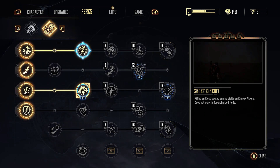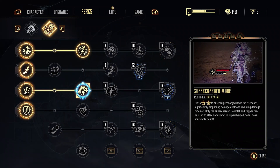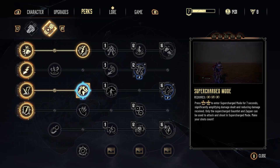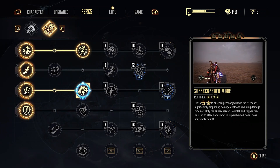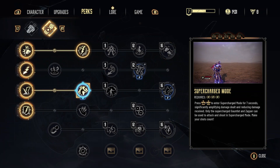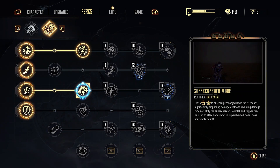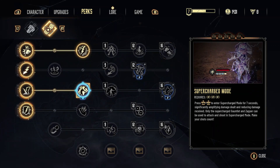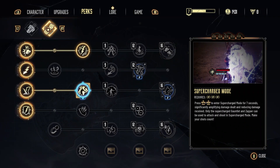That goes hand in hand with Supercharged Mode, just down here. On Xbox, tapping in your left trigger and right trigger enters supercharged mode. You only get seven seconds so you have to make the most of it. Once you're in it — I call this the 'I win button' — you dish out so much damage, you teleport between enemies as seen in the video, and you're able to knock things out very quickly and have a lot of fun doing it. Also, if you tap in the left trigger and then use your right trigger for long-range shooting, you shoot out a blast effect.